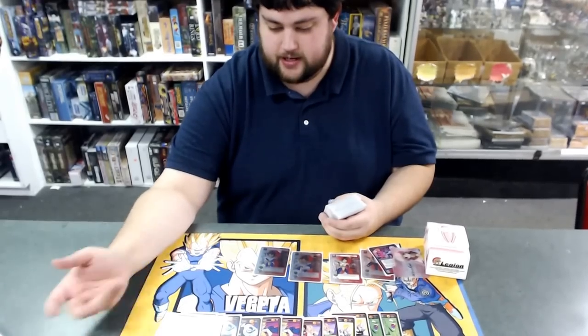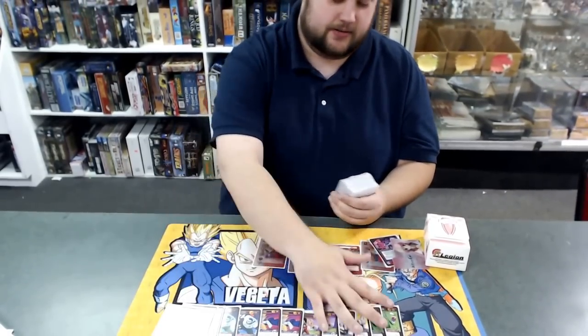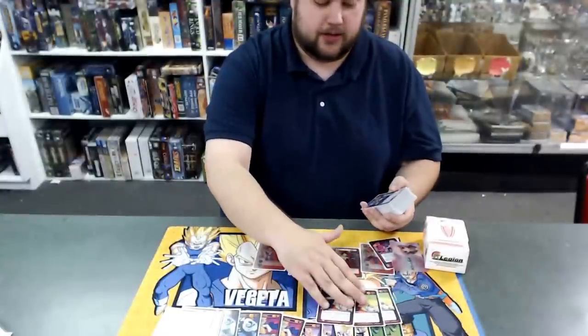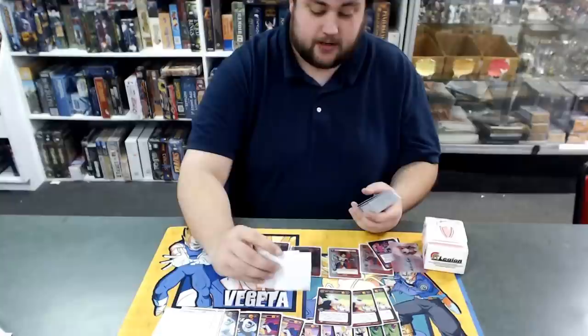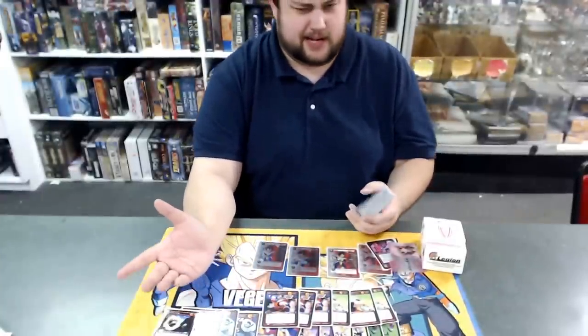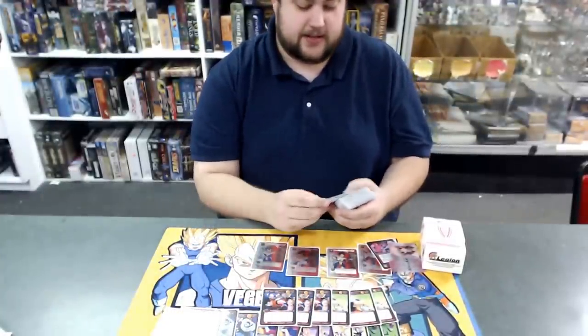3 Red Collision — it just sets up your Discard Pile when it hits, and it's just a lot of synergy. 3 Heel Kick because I don't know why you wouldn't run this card at 3 — it's just disgusting. And 3 Mule Kick just because I was worried about the Wallbreaker and the random Saiyan matchup, but nobody really plays Saiyan. This is kind of a staple, I guess.